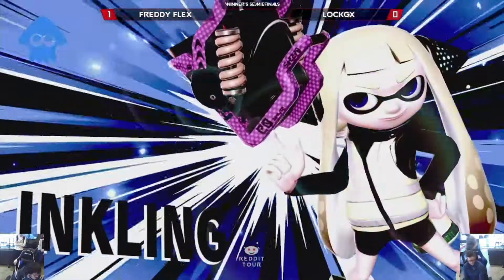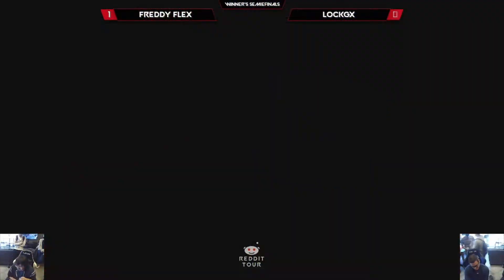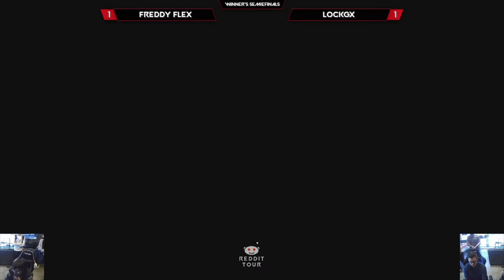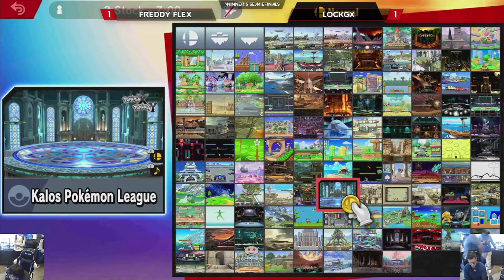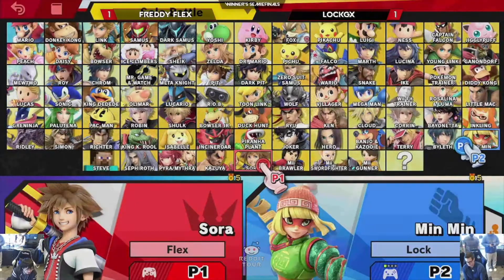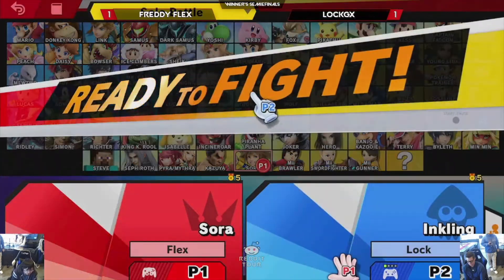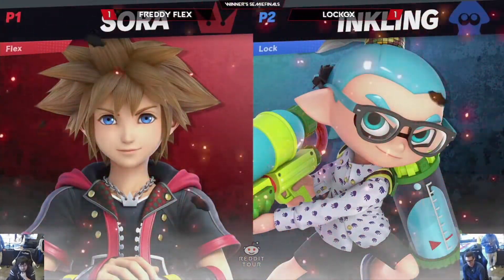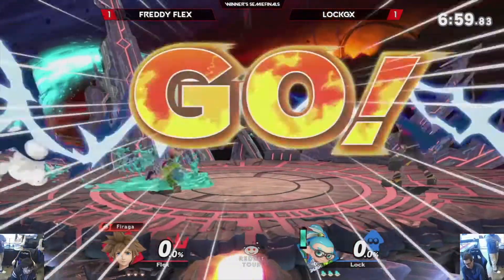A great adjustment from Lock after game one — feeling like the Sora just wasn't going to cut it, and it definitely showed. So it's interesting to see how Freddy Flex is going to adjust. I think Lock GX bans — we're running it back. Freddy Flex says hey. I would take away walls against Inkling, but it's Lock GX doing the banning, so I would keep the walls, take away the platforms. I like this counterpick. Hate this stage, but I like this counterpick. We're playing this on FD — the color counterpick.